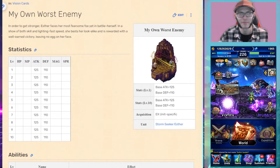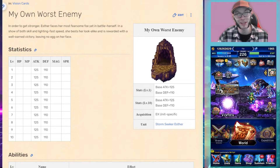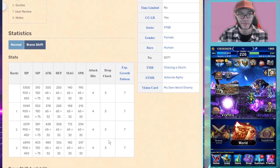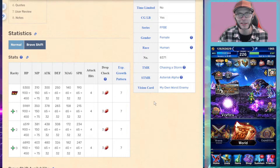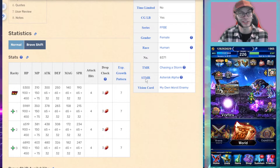So whenever you're going against those specific enemy types, the vision card might be best-in-slot. Against an FFBE unit it does 75% damage, which is pretty good for only requiring an FFBE unit. You only get that vision card when you get her to EX3, so in order to get it you really have to pull hard — or just get super lucky.